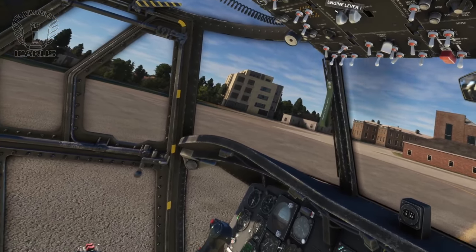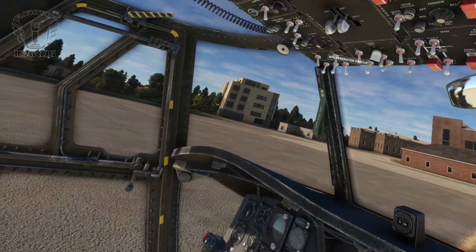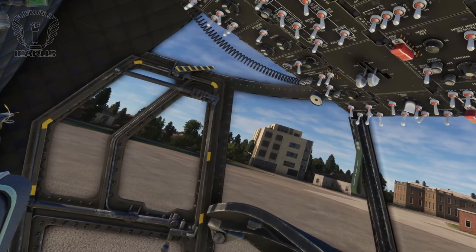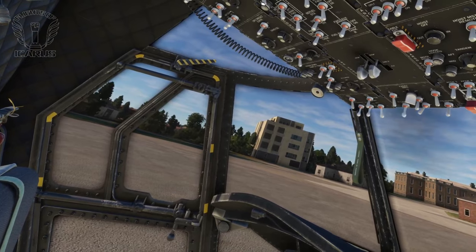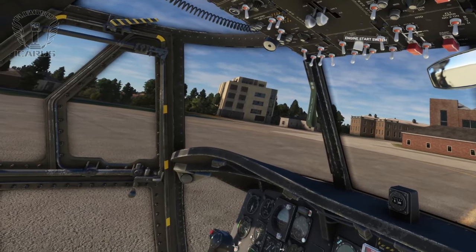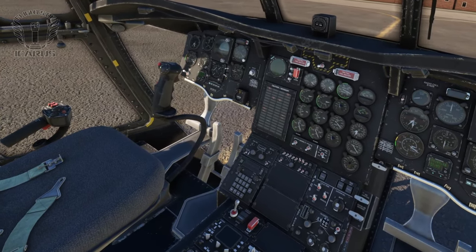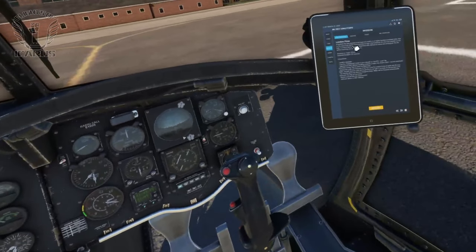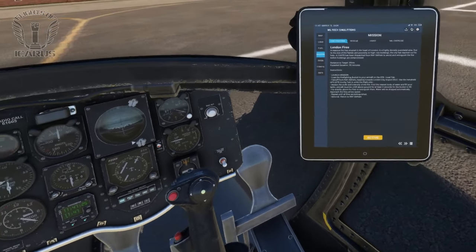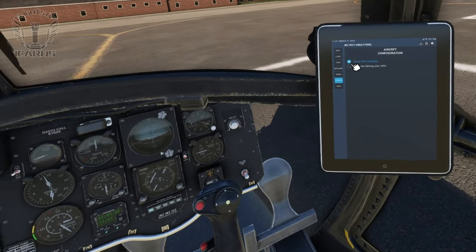There is a checklist you can run through, but essentially it's battery on, start the APU, engine levers to GND. Fuel switches to open — I typically just turn them all on. Then flick the engine start switch over to engine 1, and wait for it to start before switching it over to engine 2. While engine 1 warms up, let's set up our GPS. We're instructed to fly towards London City Airport, Echo Golf Lima Charlie. So first of all, let's turn on our GPS system from the config page.